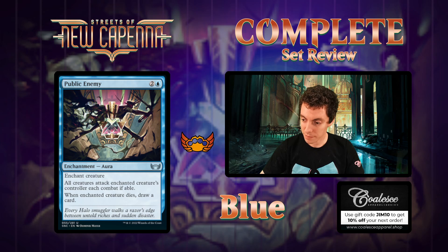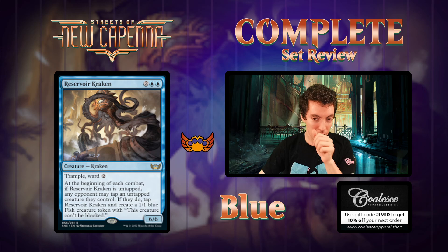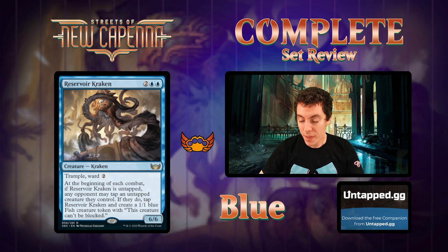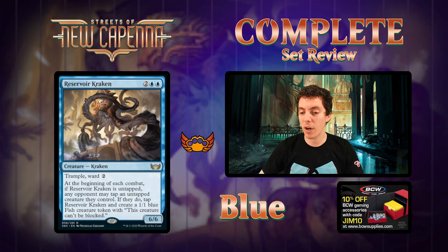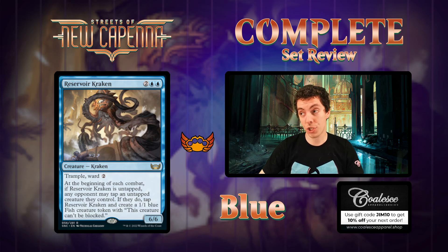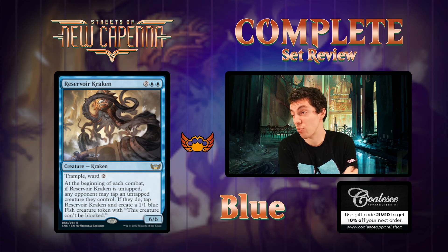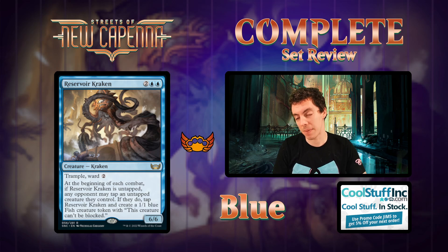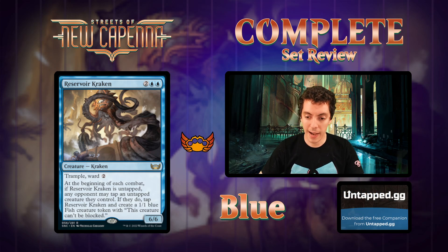Reservoir Kraken - four mana for a 6/6 trample ward two, great stats. But the catch: at the beginning of combat, if it's untapped, any opponent may tap an untapped creature they control - if they do, you tap the Kraken but make a 1/1 unblockable Fish. This card is going to make a lot of people sad - it's a lot worse than it looks. Close to being a trap card. Ward two is nice but this card is rarely going to do what you want in constructed. In limited it's fine - basically a 1/1 fish factory - but for the most part in constructed, this is not really going to be there. Not a desecration demon. Not very exciting.